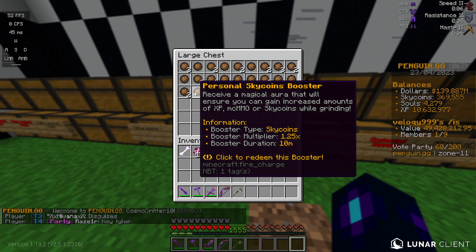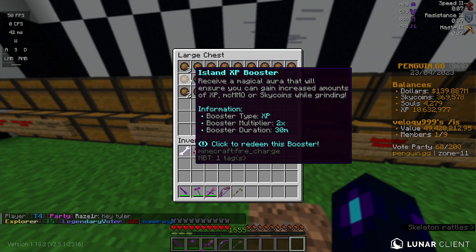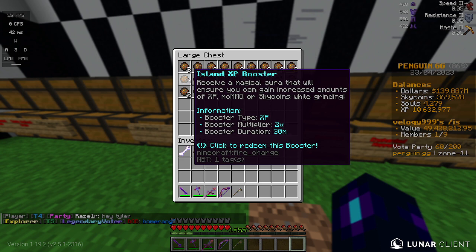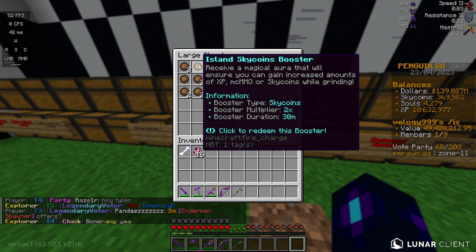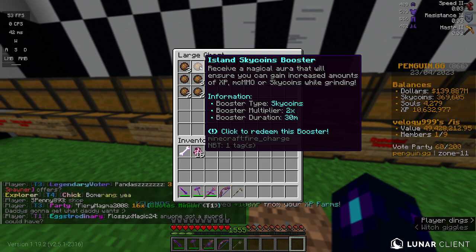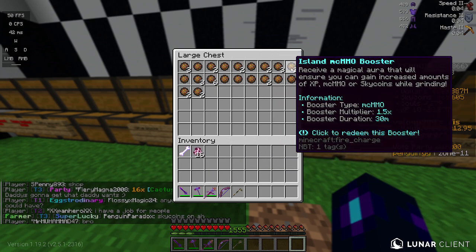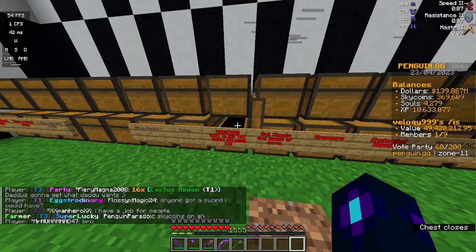There are different multipliers — this is 1.25 so the lowest — and the island boosters will be in blue. There's a 2x sky coin booster for island members. There is a cooldown for island boosters but not for the personal ones.